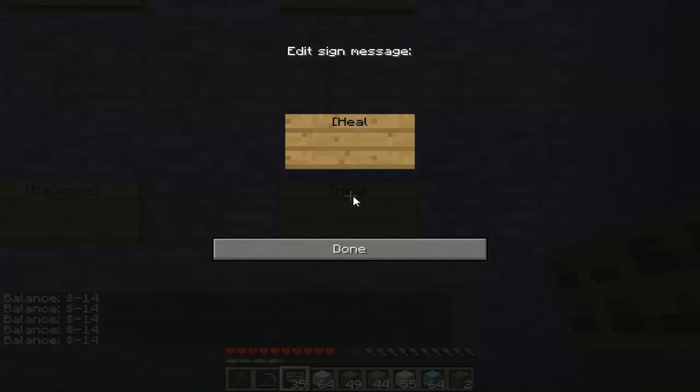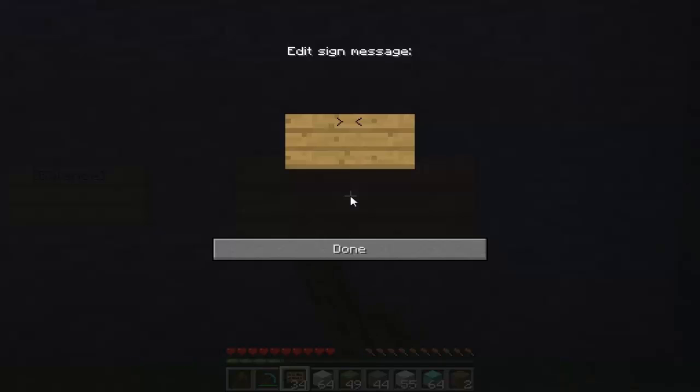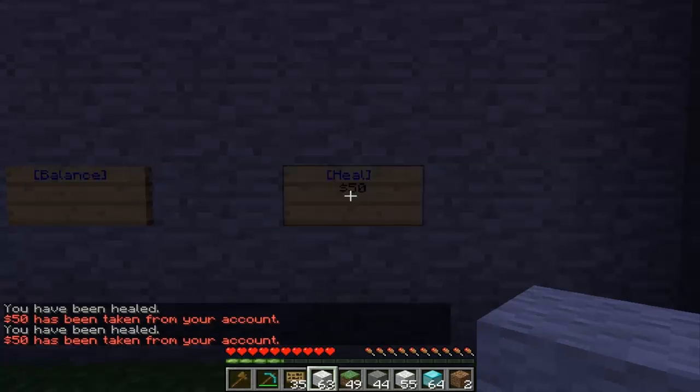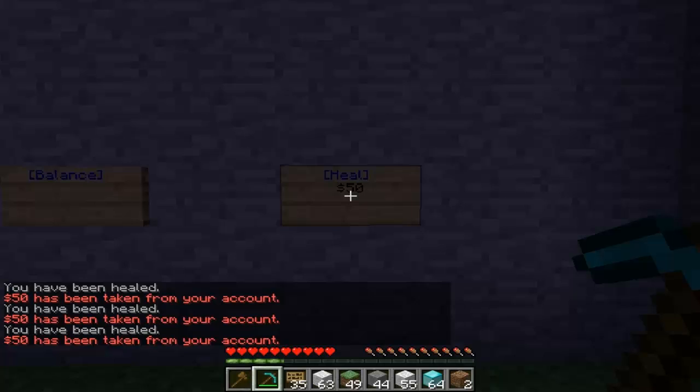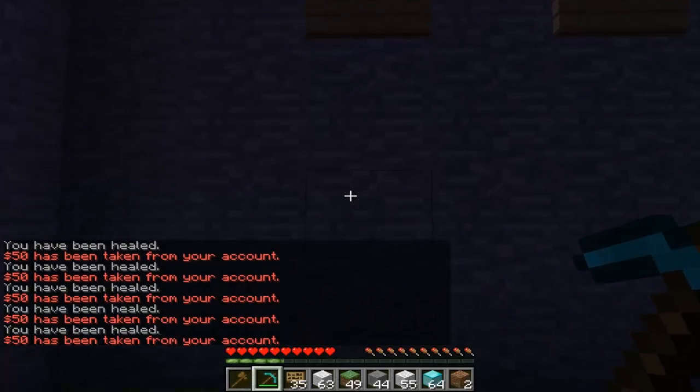Next one is Heal. Type in 'heal', close it off. On the second line you can put in a cost if you want — depends how much of a dick you want to be. I'll put in fifty as an example. So to heal yourself it's going to cost fifty dollars. Each time you use it, fifty will be taken from your account.